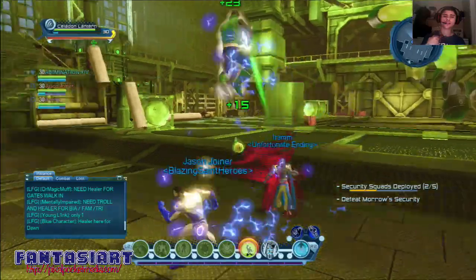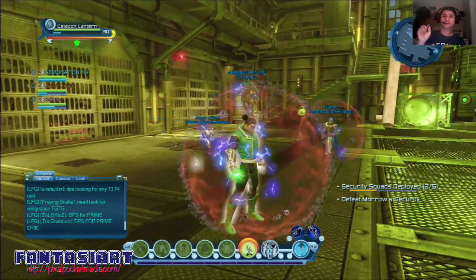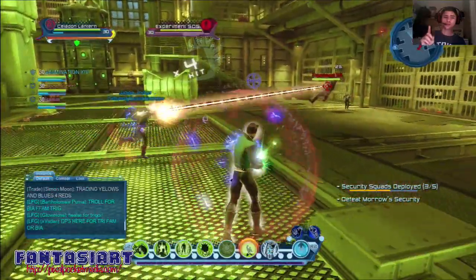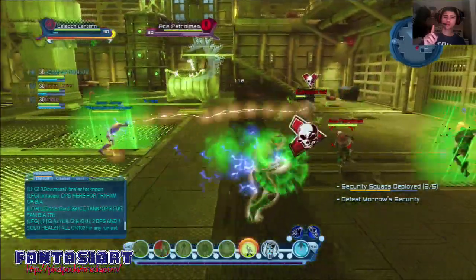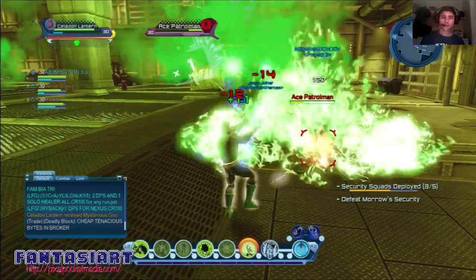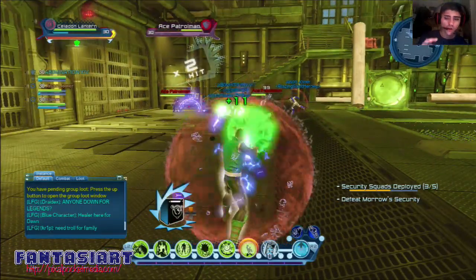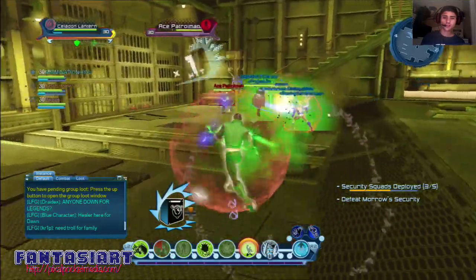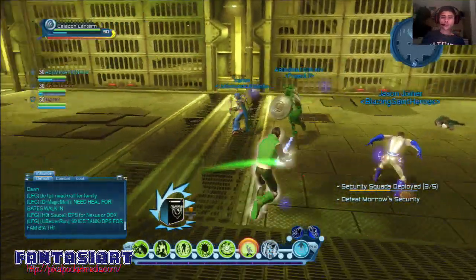A better option is to equip DPS gear and then switch to your other role if you want. I've tried it — mostly what I have on is maybe one piece of controller gear, keeping everything else as DPS, and I only switch to controller when I'm in more than a duo mission. I just realized now that we actually have two healers in this alert, plus one tank and me as a controller, which is all right because the healers are pretty strong.